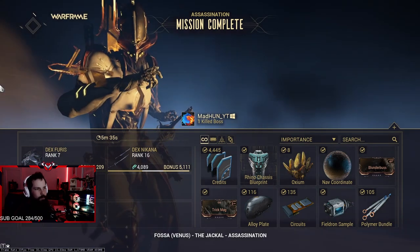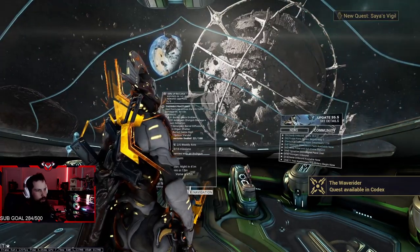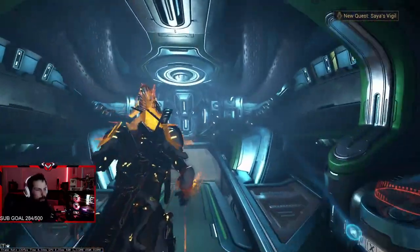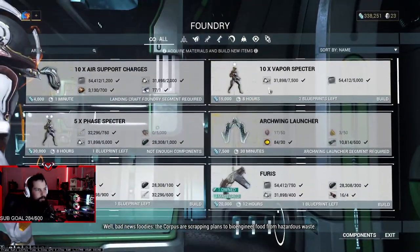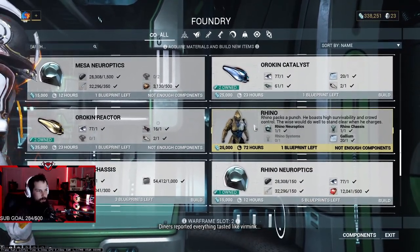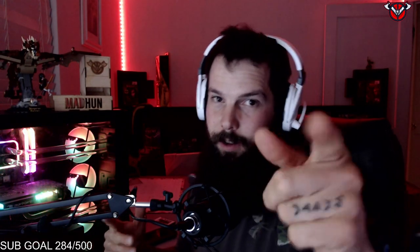Obviously it's easier if you have a maxed-out Warframe with all the mods you want — I just have default mods. When you get all the pieces, go to your Foundry or press Q on PC, click it, and craft them. Once you get all the pieces you'll be able to craft Rhino. If you enjoyed this guide on how to get all your Rhino pieces, hit that thumbs up, give it a like, and subscribe if you like Warframe. I'll see you guys in the next one.